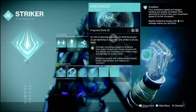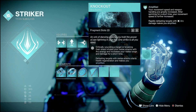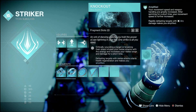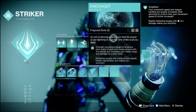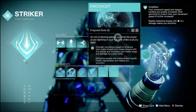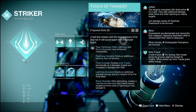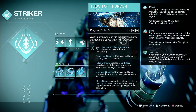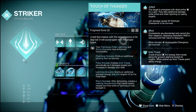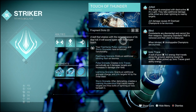Let's analyze what a Titan actually has in their kit. Knockout: critically wounding a target or breaking their shields infuses your melee with arc energy and increases melee range. Defeating targets with melee starts health regeneration and makes you amplified. Jolt was nowhere in that. Touch of Thunder: your Flashbang, Pulse, Lightning, and Storm grenades have enhanced functionalities — Flashbangs do an extra blind, Pulse grenades create Ionic Traces, Lightning Grenades jolt, and Storm Grenades create a roaming Thundercloud. If you want jolt, you can get it through your grenade.